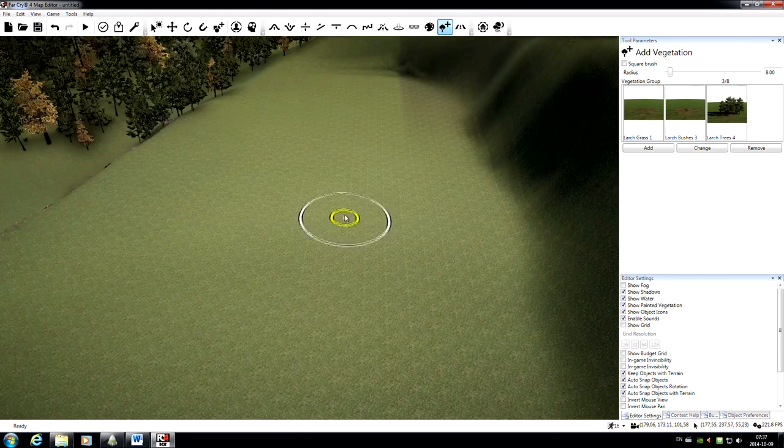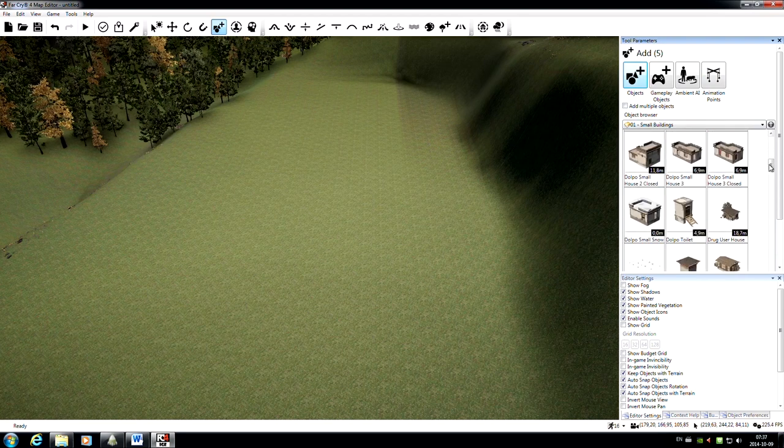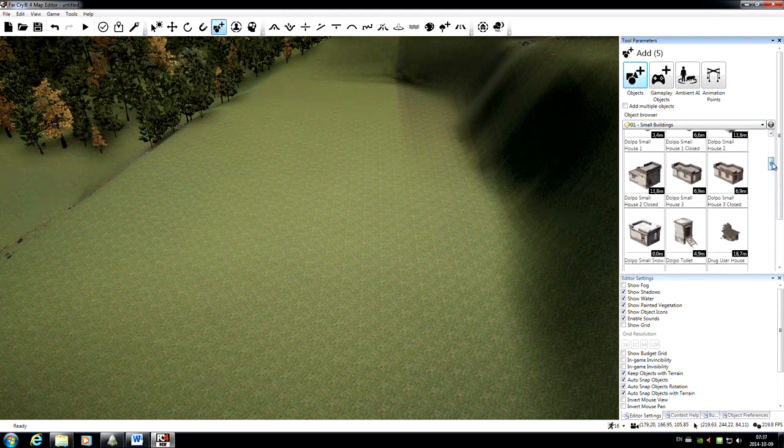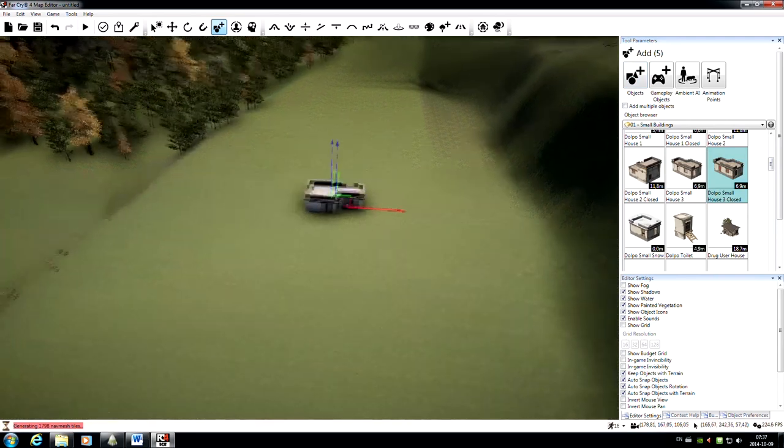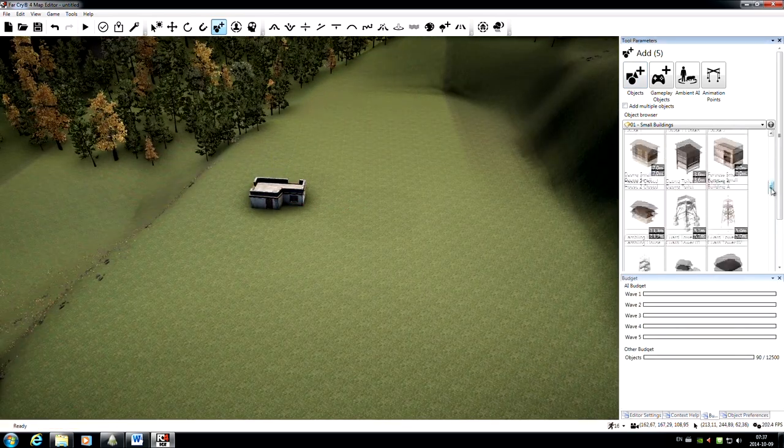With that done, let's start building our outpost. Up here is the Add tool — this is where we'll be adding most of the objects into our map: buildings, covers, weapons, the whole nine yards. Almost everything is here in the Add tool. We've got a couple of buttons across the top — we're going to leave Objects selected and stay here in the Small Buildings category. There are lots and lots of buildings in here, so I'm just going to grab a couple that I know and like and place them into our map.